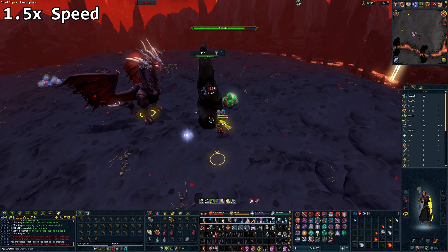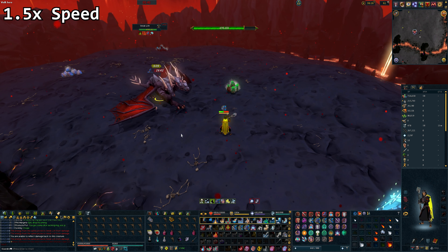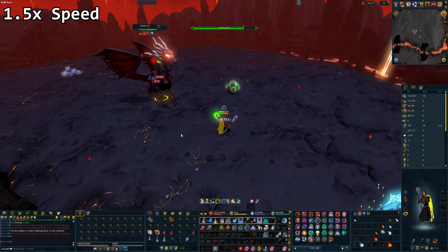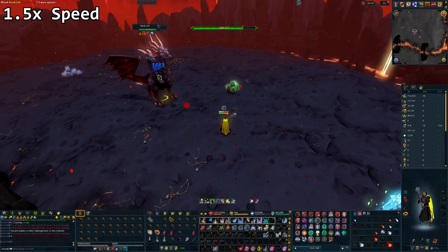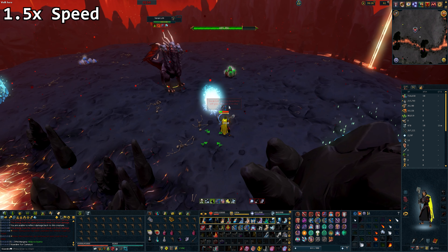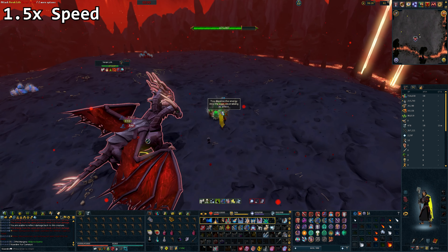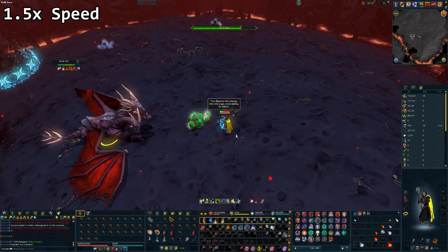After a little practice on this boss you can start to incorporate prayer flicking between deflect magic and soul split. You will find that Vericliff pauses prior to his special attacks and also does fairly slow auto attacks in general. Getting comfortable with prayer flicking will enable you to get no food kills on this boss with relative ease.